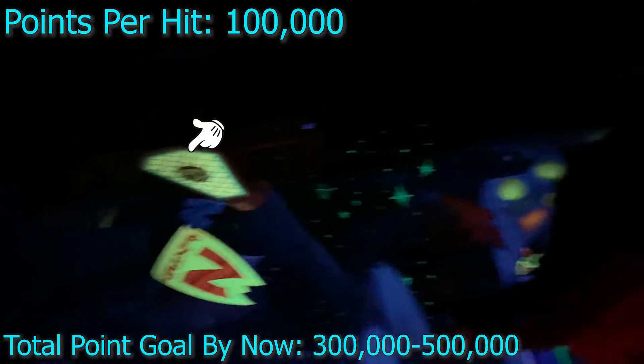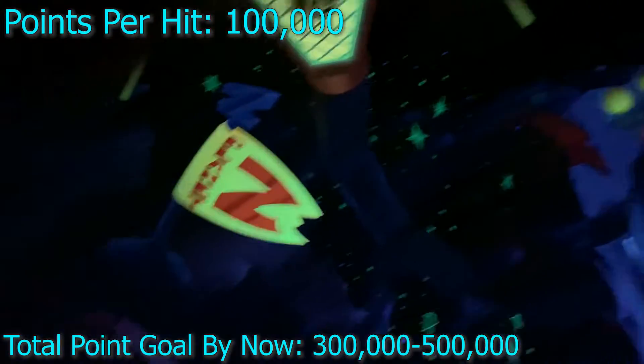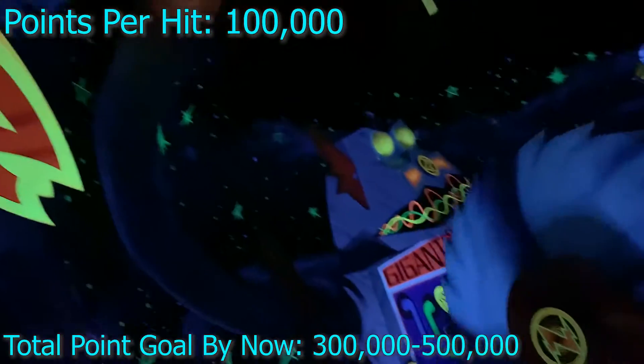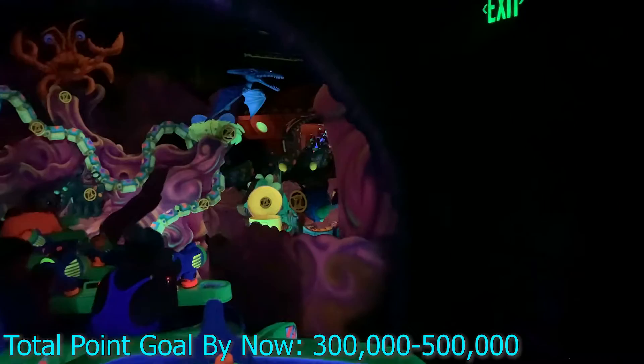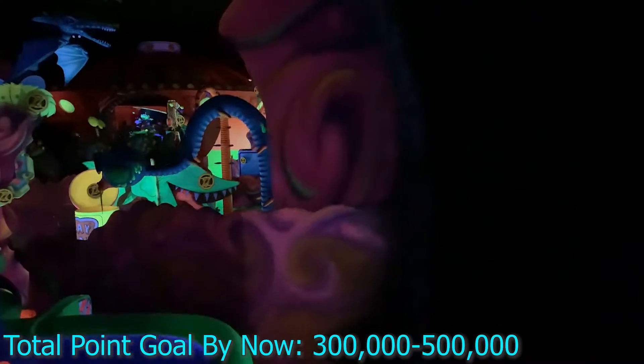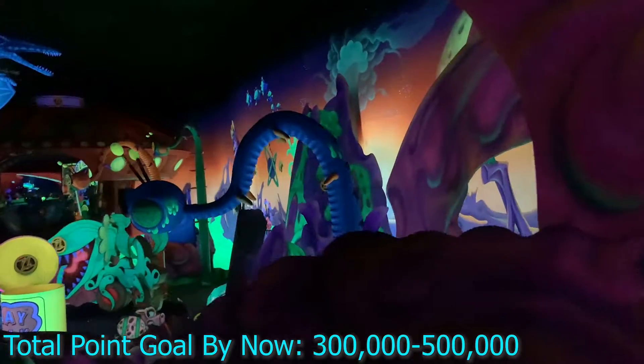Right after that, you're going to see on the top right hand corner a claw reaching up over your actual vehicle. You want to hit the Z on that hand — once again, a hundred thousand points. What you try to aim for coming out of this very first room is to try to be at around three hundred to four hundred thousand points right away. This will help almost guarantee you getting nine hundred ninety-nine thousand.